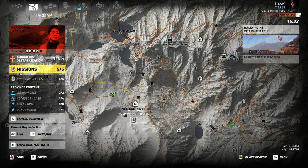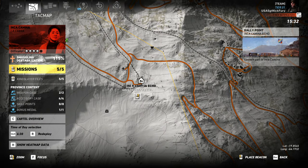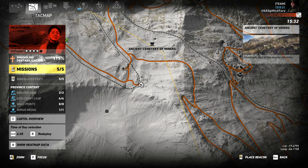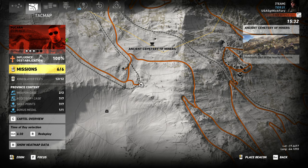You're going to start here at Inca Camina Echo. When you go there, there's the Ancient Cemetery of Miners. You're going to go there and interact — there are three graves with three newspapers. You're going to see three big condors flying around, and right underneath each one is a newspaper at a gravesite. One says Silver Mine, one says Outpost Mine, and one says Pilka Mine.